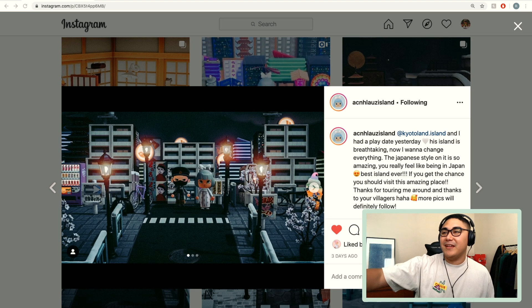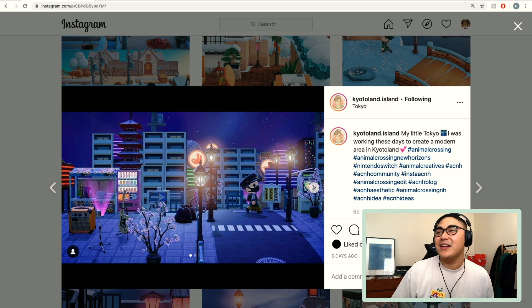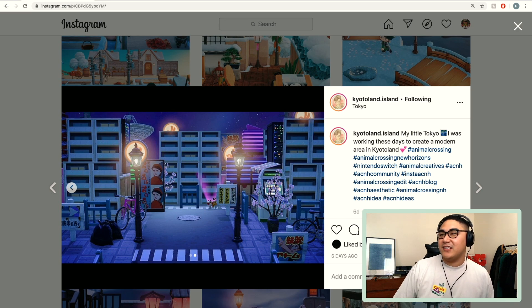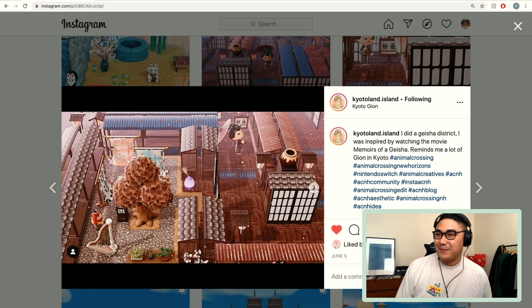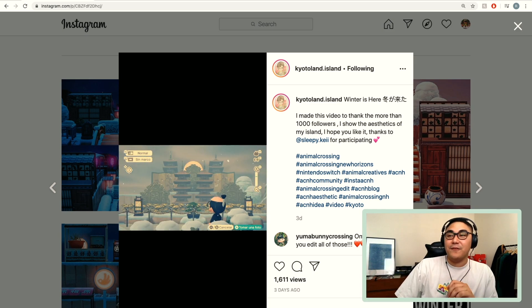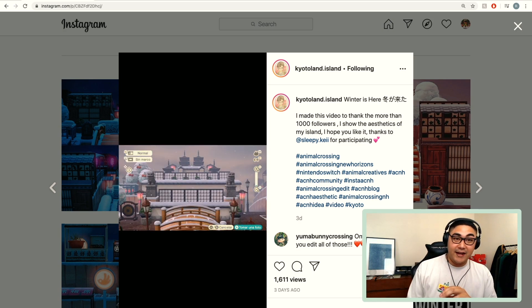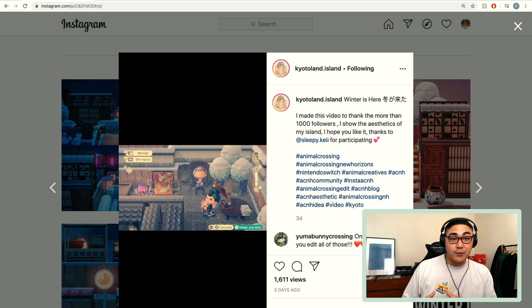Look at the white apartments on kyotoland's page — it's so good. You can see the stars in the sky behind, and there's that antenna tucked in there as a little detail. I see all these diner neon signs and it's just such a clean-looking city area. Kyotoland also did this incredible memoirs of a geisha inspired area — I don't know what else to say other than it's just so good. They also made this little video I highly suggest you go watch — it's so beautiful, really cinematic. There's actually a growing trend on Instagram called cinematic ACNH where people are posting really beautiful video content.